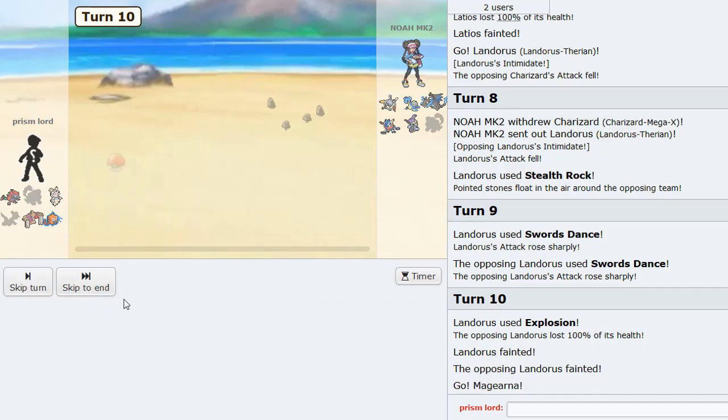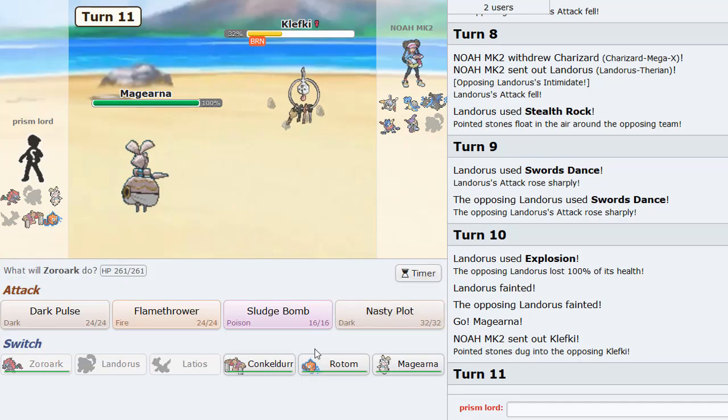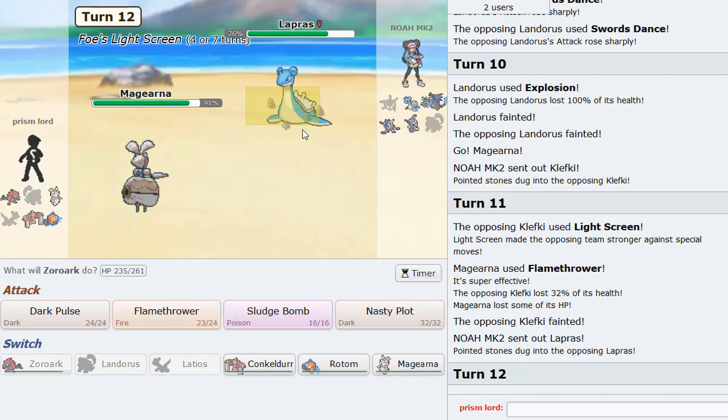Let's go into Zoroark here and Flamethrower. Yeah, Flamethrower - knock him out. Probably could have also Nasty Plotted too. But there's no Reflect, which is much better for us.